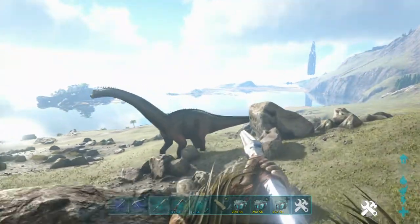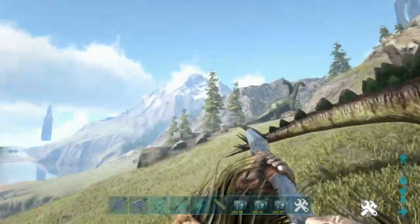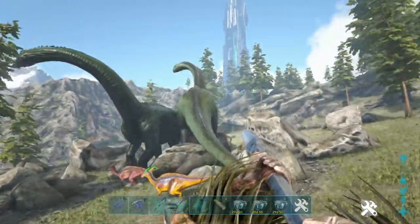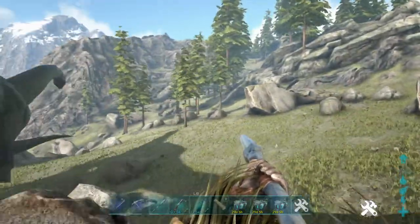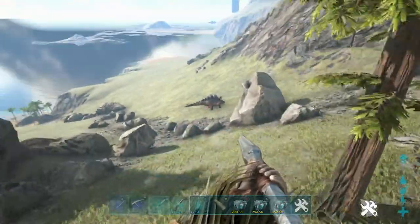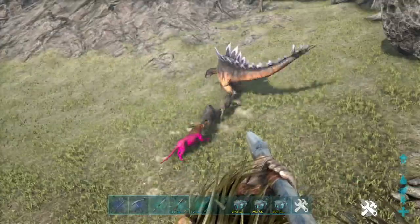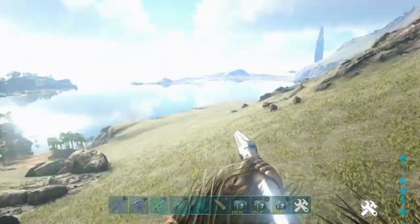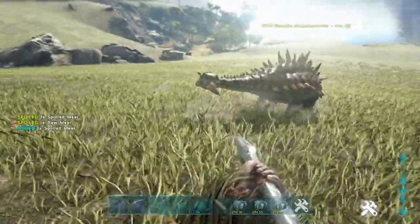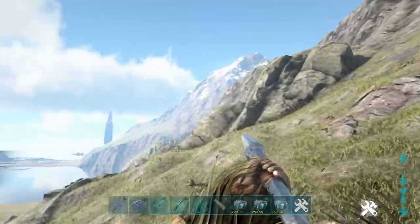We still need to tame a male raptor and two rex - a male and a female. What's happening down here? There's a saber tooth, let's check that color out. Just pink - I'm not impressed.